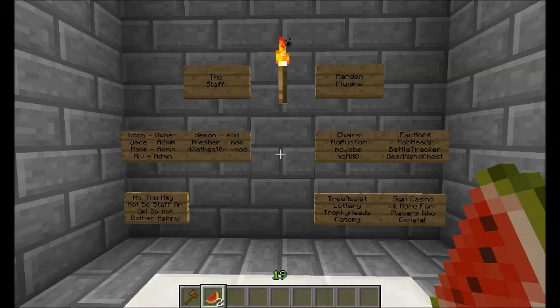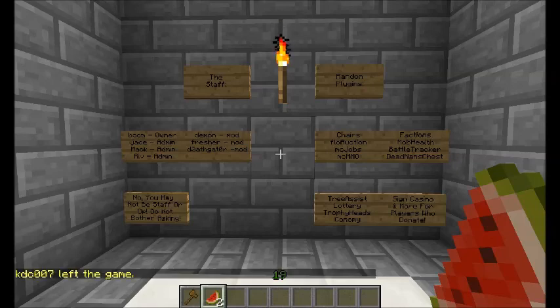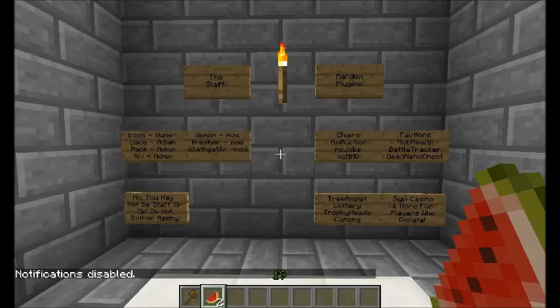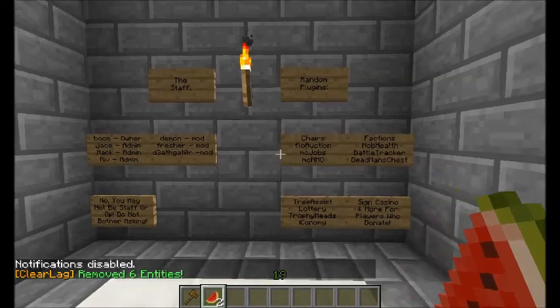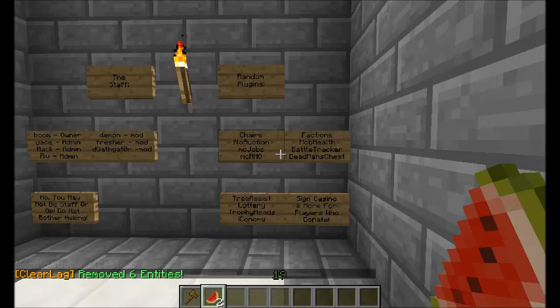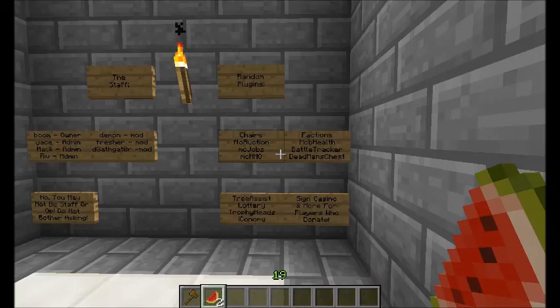Trophy Heads — when you kill a player or mob, there's a high chance of it dropping their actual head, which you can pick up and place wherever you want. Mob Health — when killing a mob you can see how much health they have left. To turn off the chat notifications, use slash mhtoggle, which I'll disable because it takes up a lot of chat space. Dead Man's Chest — when you die, if you're carrying a chest, all your items will go into it. If you can find that spot again, you can retrieve your items. The exception is if you fall into lava or something.